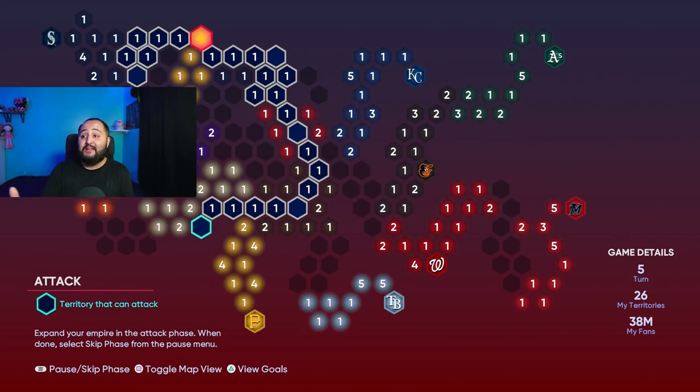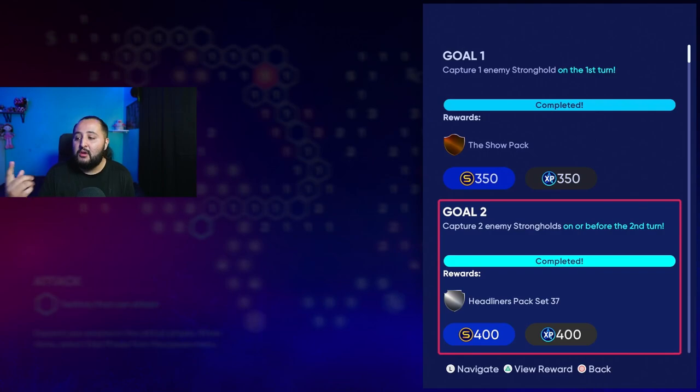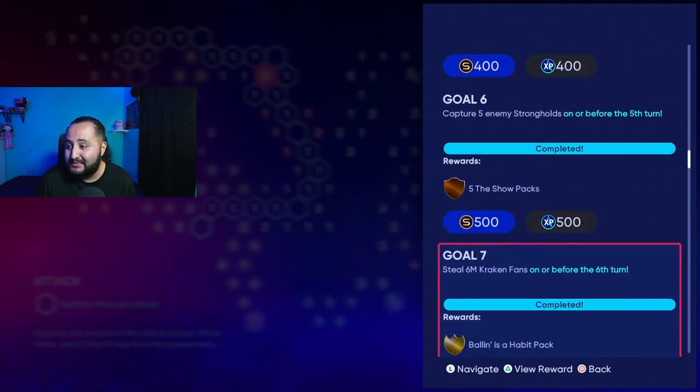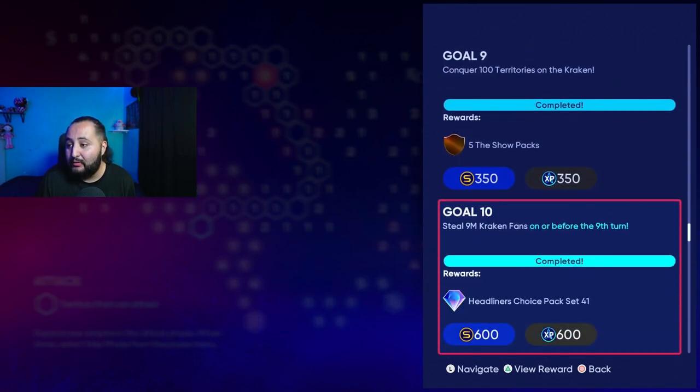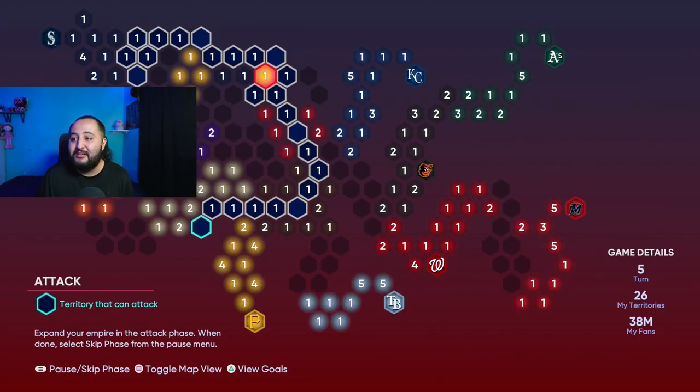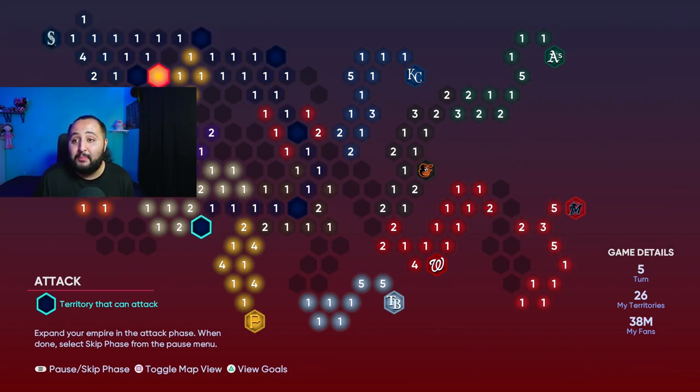Now moving on to the second go around. This is what the map looked like — in the bottom right you can see we're on the fifth turn. It only took five turns to get all the way down and complete turn-based goals: Goal 2, Goal 3, Goal 4, Goal 5, Goal 6, Goal 7, and Goal 10 which is nine million fans. All these goals can be completed in the second run and it only takes five turns — about eight games.